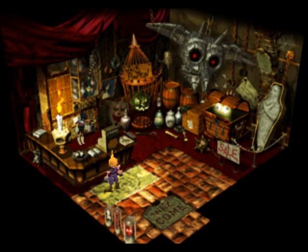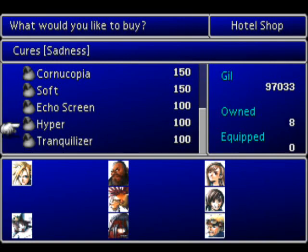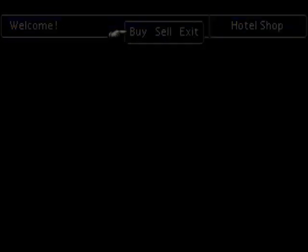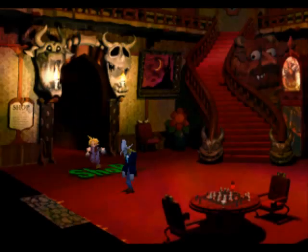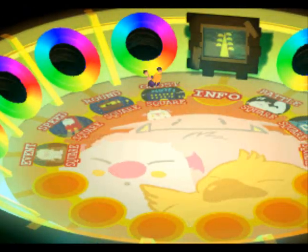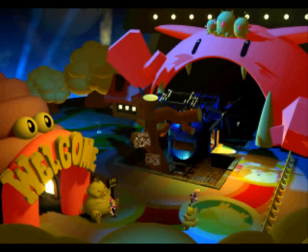And we can check out the shop - I never did show you this. Mr. Hangman - some sort of perverse twist on Mr. Sandman. No antidotes, huh? Well, that won't do. I think we're past the point, aside from greens, where there's useful things to buy. I guess there's the odd materia here and there - I could use an MP Plus one maybe.